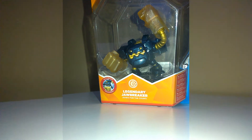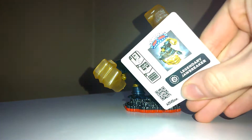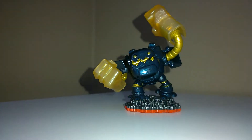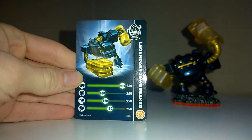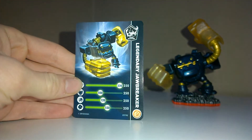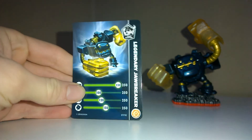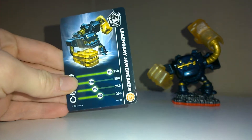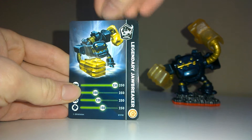Here he is unboxed. We get this little sticker - it's Legendary Jawbreaker - and there's a code, I'm not sure what it does, I think you put it in a website or something. Then of course you get his card which I think has boosted stats since he's legendary, so some stats might be different from the original, but I love the color scheme regardless.